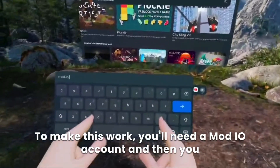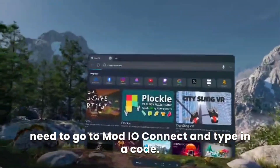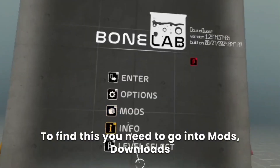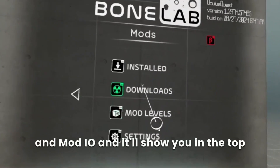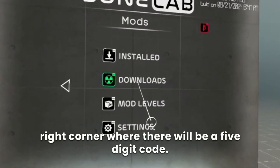To make this work you'll need a mod.io account, then go to mod.io/connect and type in a code. To find this code you need to go into mods, downloads, and mod.io, and it'll show you in the top right corner where there will be a 5-digit code.